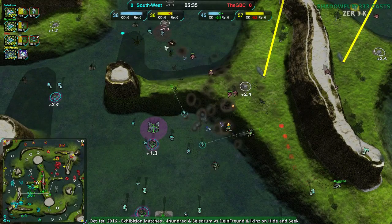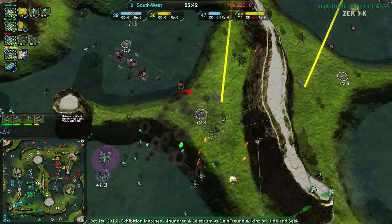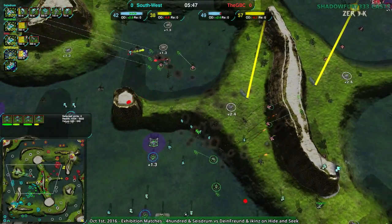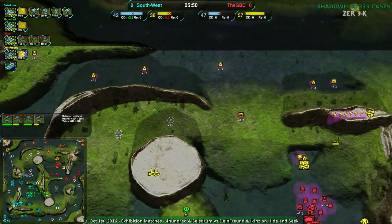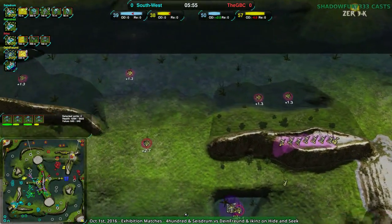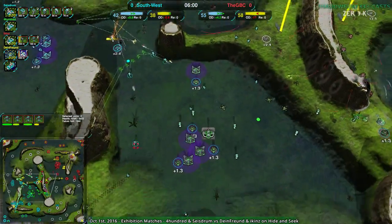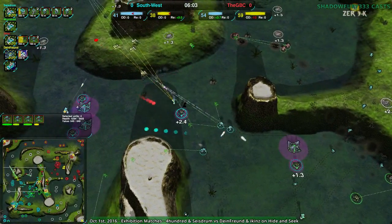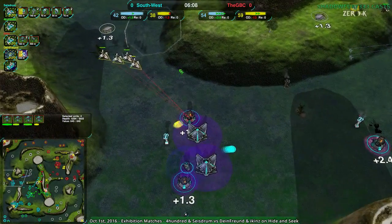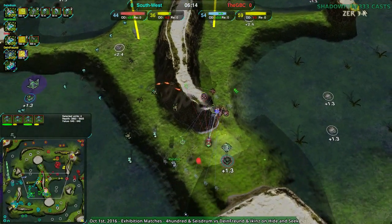This surgical strike from GBC is getting slowly but surely pushed away. The hermits are doing a nice job dealing some damage to the recluses, but I don't think this is going to work out — the attrition is going against them. At the same time, GBC is expanding all around the map. Some naked expansions in places — dime friend going for a lot of naked expansions, ikens being a bit more timid. GBC is already 10 metal per second ahead, including overdrive, but still — that's metal they can spend.